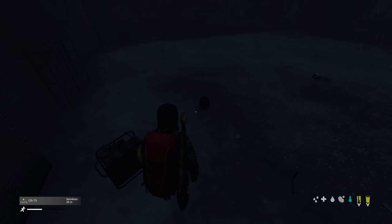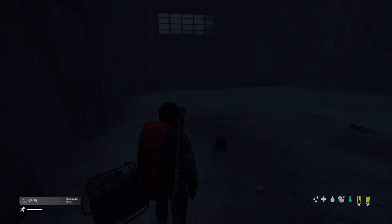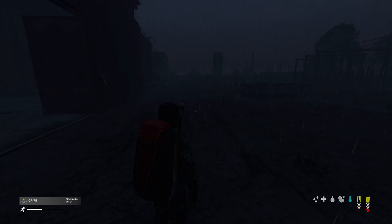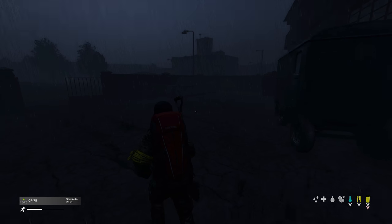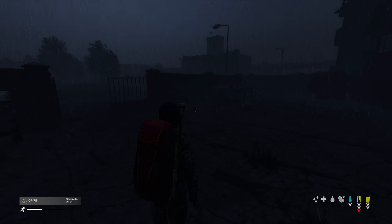I don't want to deal with the generator. You put in the spark plug thing and yeah, I'm not dealing with that. Is it dark around here? Is that a person? Nah, it's a zombie. It's hard to tell with the slow loading. Okay, this is the fire station - we have to be careful here.